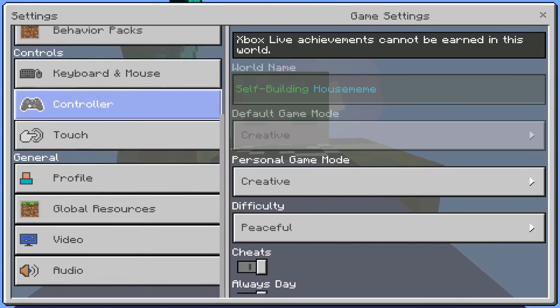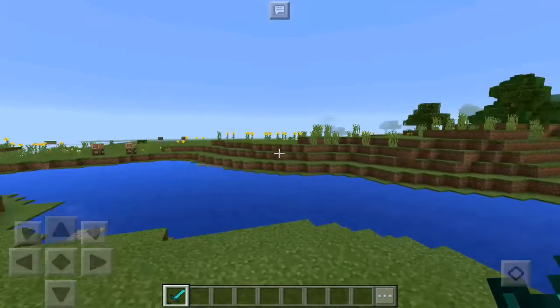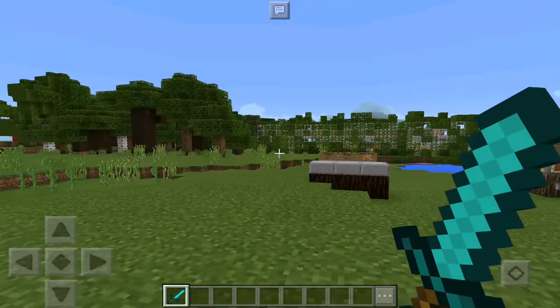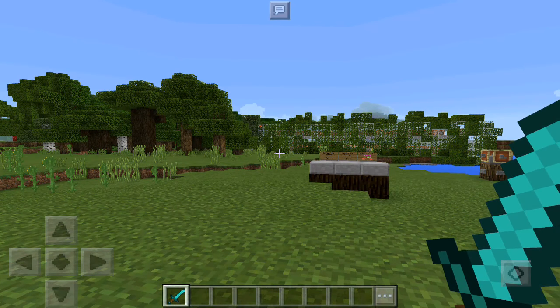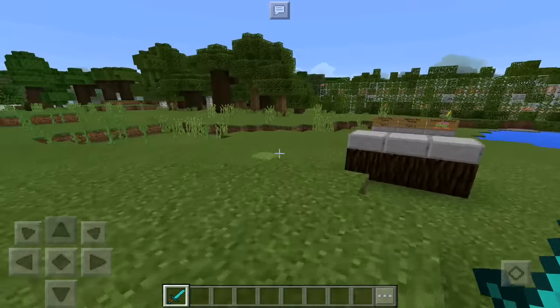Today is just a really good representation of the full capabilities of command blocks and how they can be implemented in Minecraft Pocket Edition. If you guys want to check this thing out, everything will be linked underneath that like button, so after you leave that like and it's blue, I've got you hooked up down there.